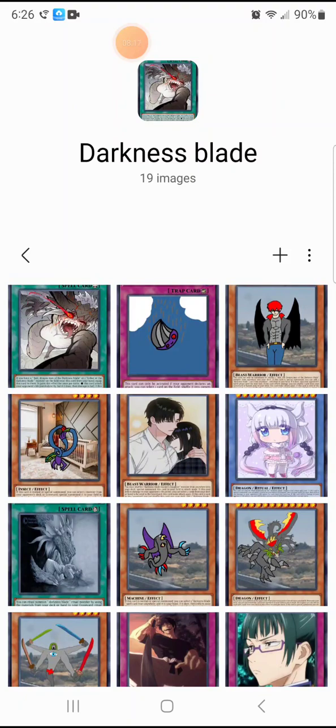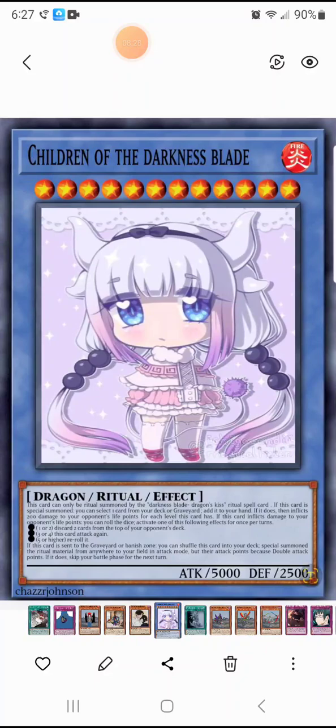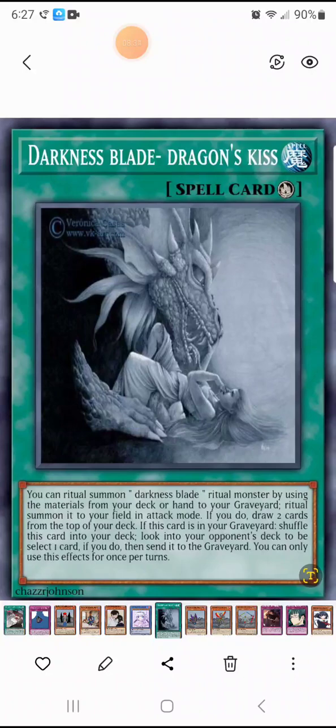My number three will actually be two cards: the Dark Blade Dragon Kiss and Child of the Dark. Because to me it felt illegal not to have a ritual spell with a ritual monster in the same archetype.